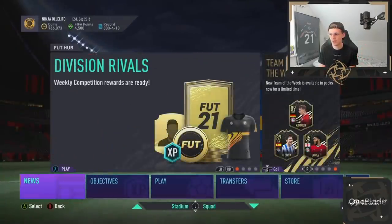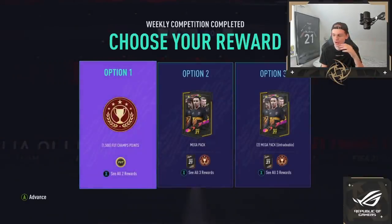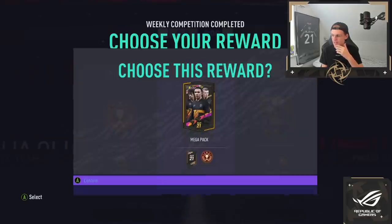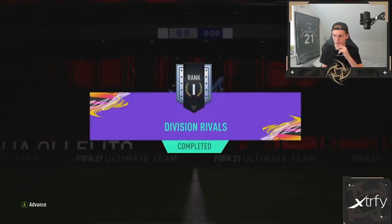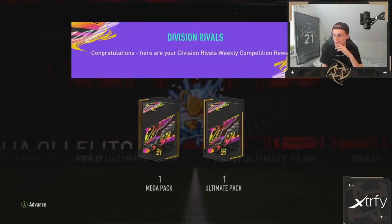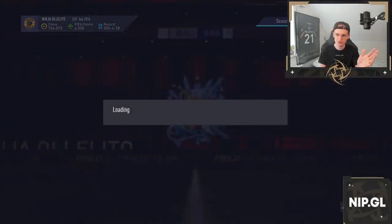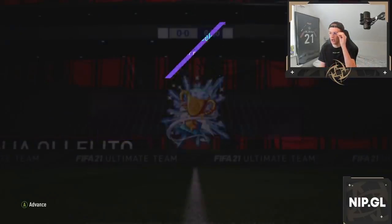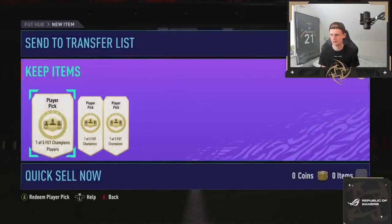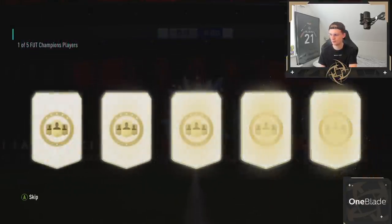We have Elite 1 rewards and then Rank 1 in Rivals as well. Today is Rivals Day — I need to grind a lot of Rivals to be able to reach Rank 1. We are going to be taking the Mega pack and the 125k pack from Rank 1, Division 1. We have a lot of packs in store, which I like. These are for Champions Awards. I want that Gomez in red. Hopefully we can reach top 200 next week — I really, really hope so and I feel like we can. I just need to play some good FIFA, be patient.